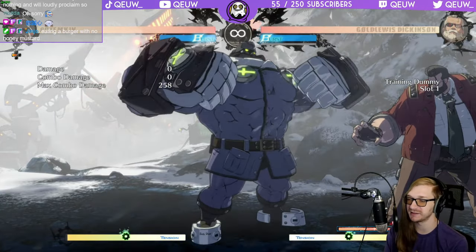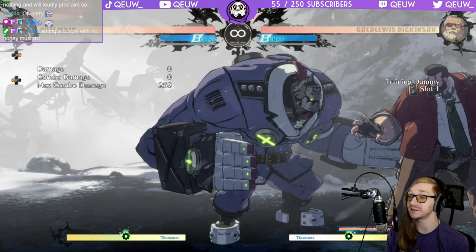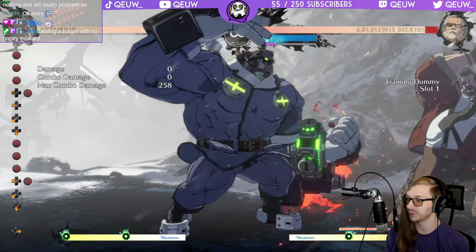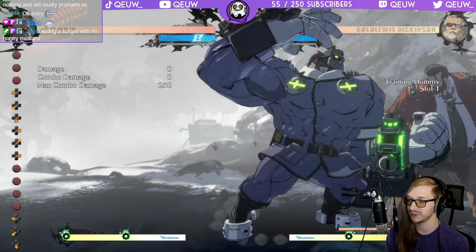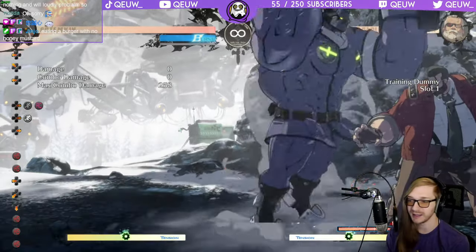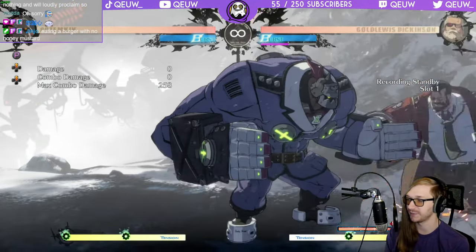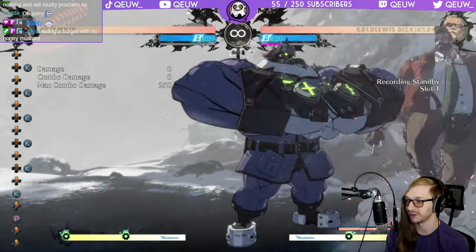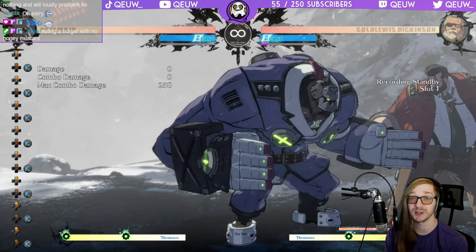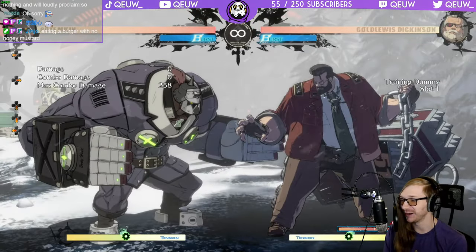The last tip is the same tip as against Nagoriyuki - because Gold Lewis cannot double jump, Garuda pressure is even scarier than against most characters. With Garuda pressure you can just spam Garudas because jumping is more of a risk for Gold Lewis. The second you see them jump, you can RC and then punish them for jumping - either by jump grabbing or doing 6P. I recommend 6P. He doesn't jump very high, so heat knuckle might get hit. Garuda pressure in the corner is very good - if you have one bar, just spam kara Garuda until he jumps.